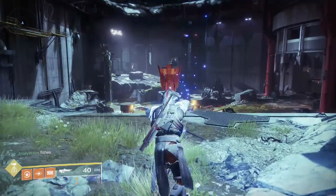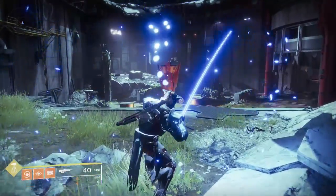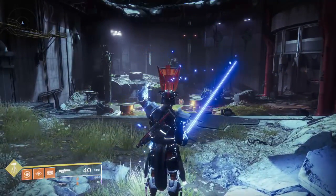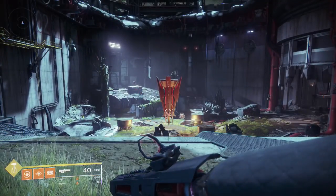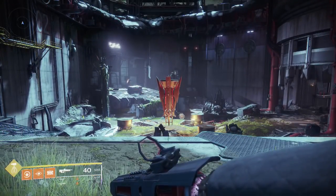With the introduction of Niobe Labs and the Bergusia Forge, many people are wondering how to get one of the brand new exotic weapons in the Black Armour DLC — that being the Exotic Fusion Rifle Yatin. In this video I'm going to show you guys just how to get that weapon.